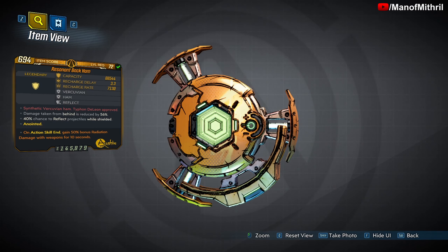The red text reads: 'Synthetic Verkuvian Ham — Typhon DeLeon Approved.' Its unique ability is that damage taken from behind is reduced by 56 percent, and you have a 40 percent chance to reflect projectiles while shielded.